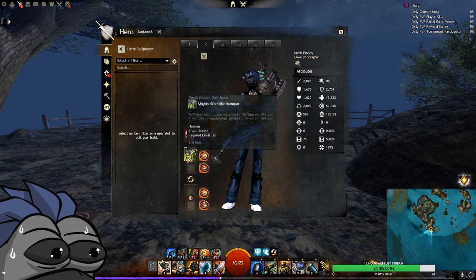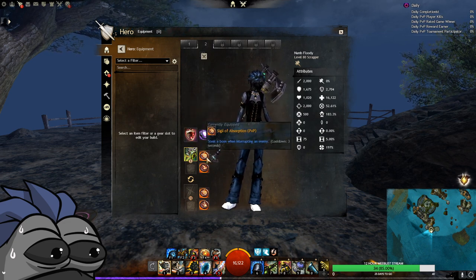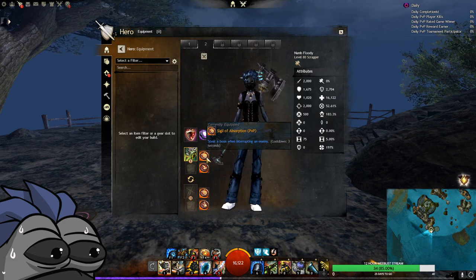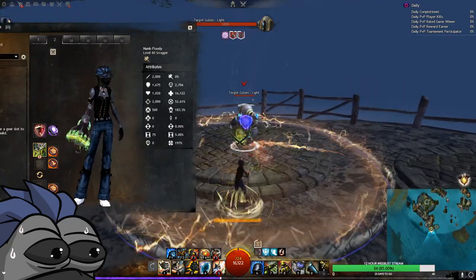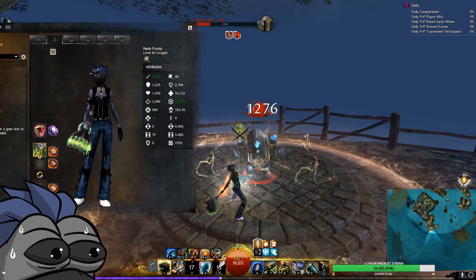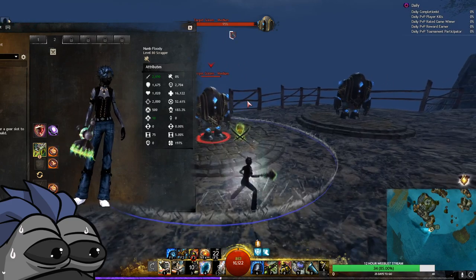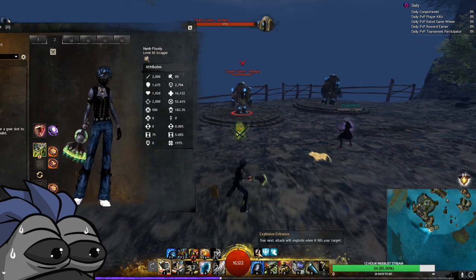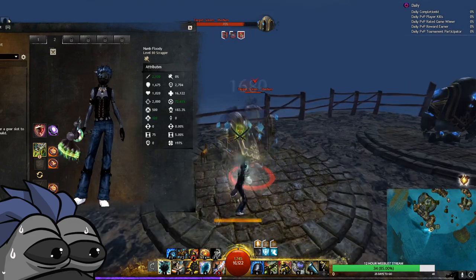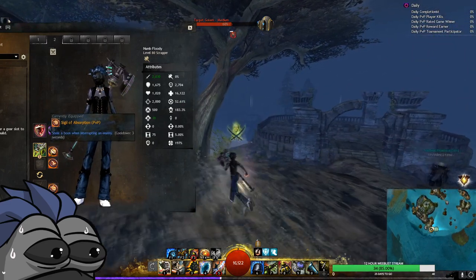For weapons we're obviously going for a Hammer — that's pretty much the main weapon of a Scrapper. Then we're going for Absorption Sigil, which is pretty much the best choice for a sigil. We have so many interrupts on this build that it's actually a lot of value. Hammer 3 dazes twice, which are interrupts. If the enemy is casting something, the Function Gyro is an interrupt too. If we dodge, we get Explosive Entrance. If we hit someone above 90% HP we daze them — if they're casting, they get interrupted. So we have a lot of chances to steal boons from enemies.